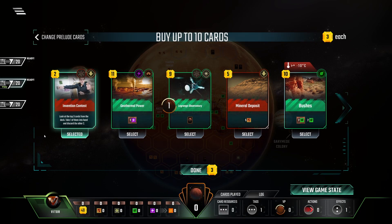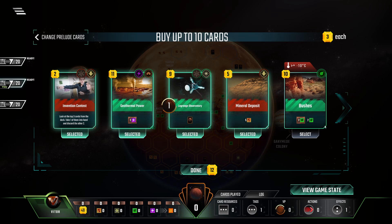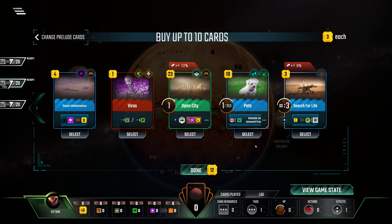Invention Contest is always great because it gives you some card draw. Seeing three cards and then taking one of them is obviously much better than just drawing one free card. Background I like because of the science tag. Mineral Deposit is just great value. Geothermal can also be quite good - it's power production. We also have two power production already from the Aquifer Turbines.